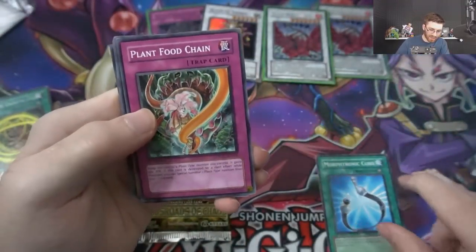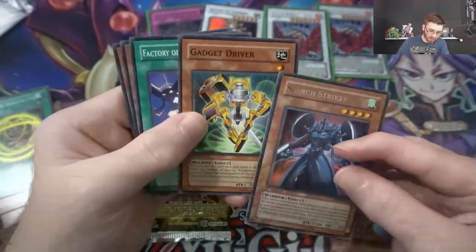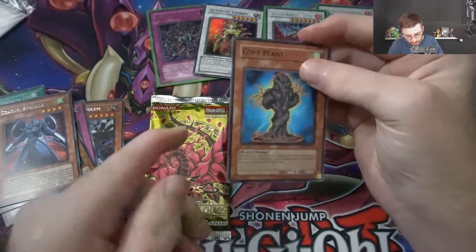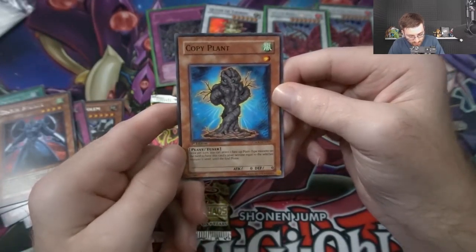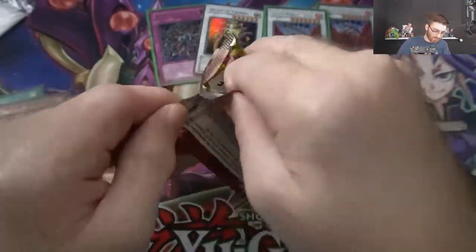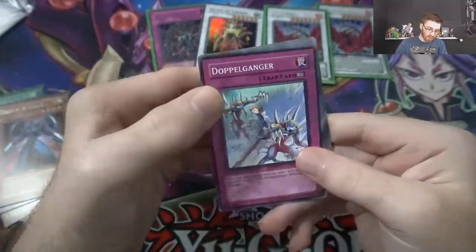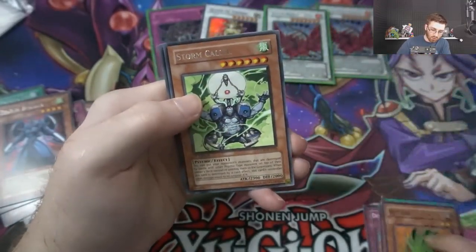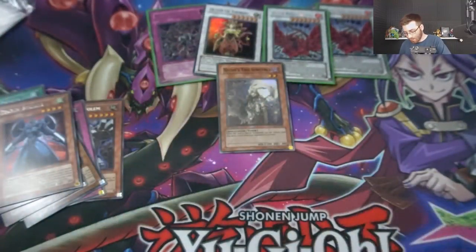Morphtronic Cord, Plant Food Chain, Gadget Hauler, Copy Plant, Search Striker, Gadget Driver. Copy Plant used to be so good — he's a tuner and once per turn you can select one face-up plant type monster on the field to have this card's level become equal to the selected monster's level until the end phase. With Copy Plant you can do a lot of crazy synchro summons. He was a tuner too, so you could overlay or synchro, you could use him as a level one tuner if you really needed to. We have Doppelganger, Zombie Mammoth, Seed of Deception, Nettles, Stormcaller, and Knight and Sorcerer as our super rare.